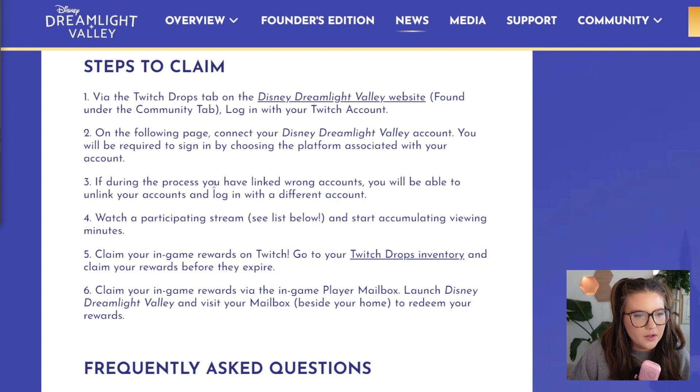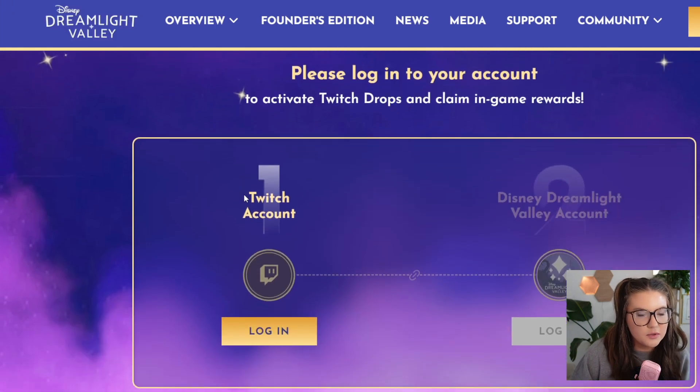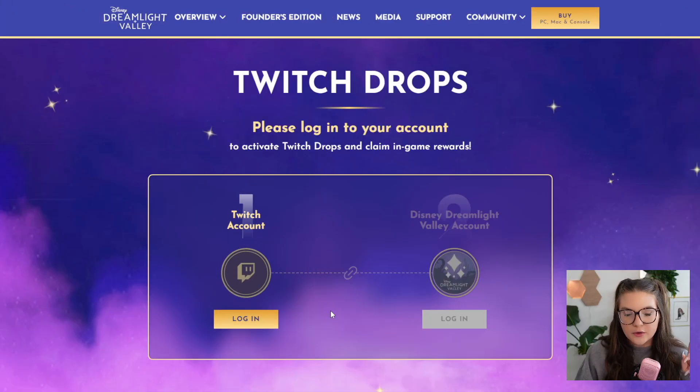Step number one: go to the Twitch Drops tab on the Disney Dreamlight Valley website. There's a link right here you can click to go to the website. Once you're on the site, you're first going to need to log in with your Twitch account. If you don't have a Twitch account already, you'll need to go to twitch.tv, make your account, and then come back.